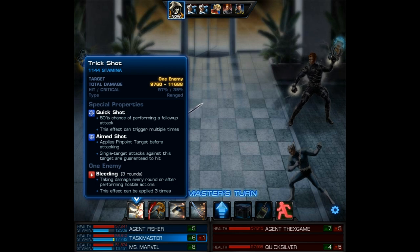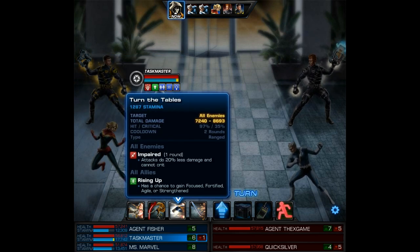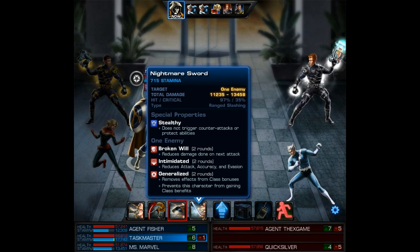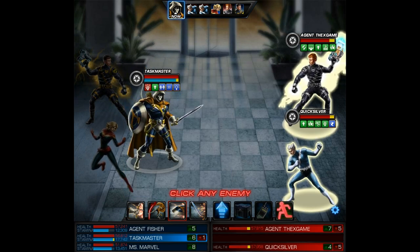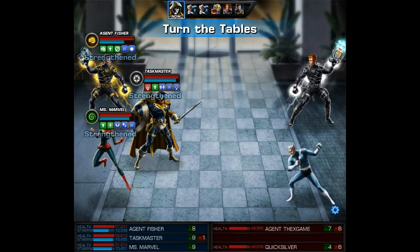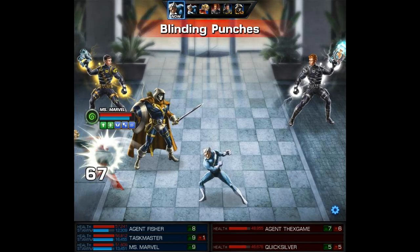Taskmaster has Dance of Blood and Turn the Tables — two AoE attacks on his default bar. Turn the Tables will apply Impaired and give our team Rising Up. Nightmare Sword is a pretty decent Stealthy option but I'm going to go with Turn the Tables. By impairing Quicksilver we take a lot of the sting out of his attacks, and then we should be able to finish the match with little danger of being knocked out.